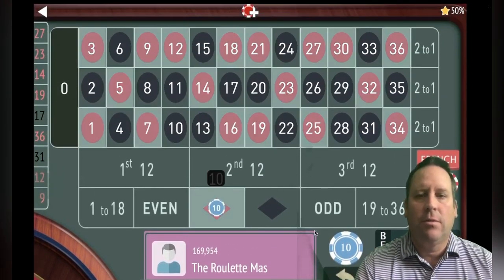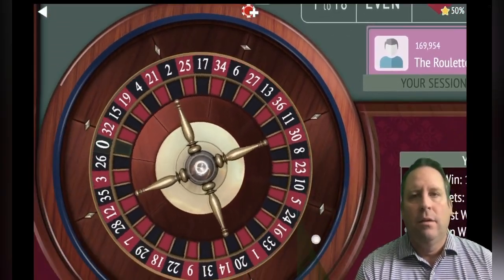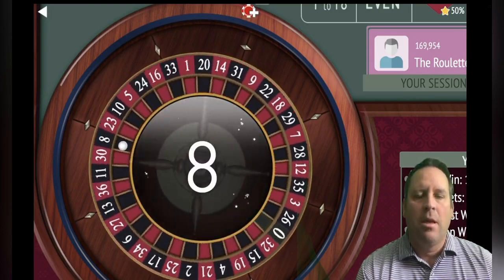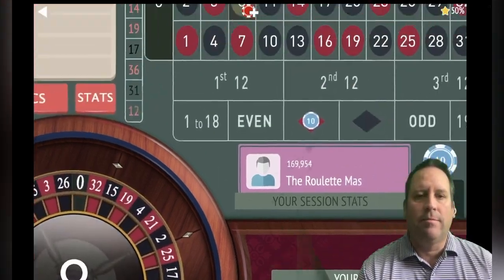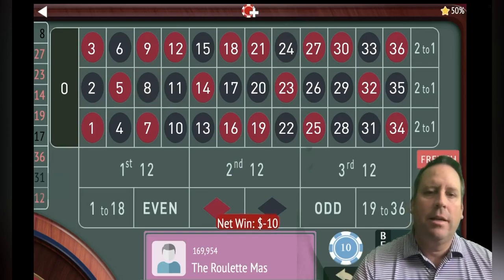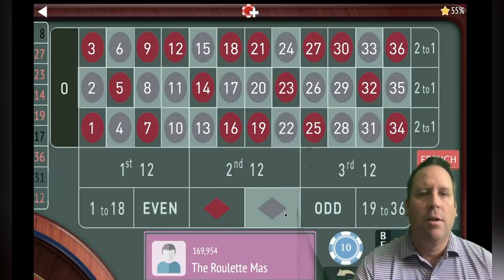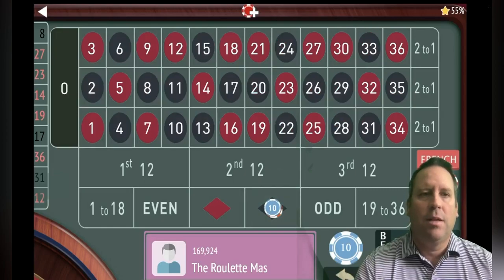Now we're going to go back to red for ten, no more bets. Another benefit of playing this way is that when there are eight or ten of one color in a row, you're going to win all those bets. The downside is that when it goes back and forth a bunch of times, you're going to get in trouble. So we're going to go to thirty dollars on black, no more bets.